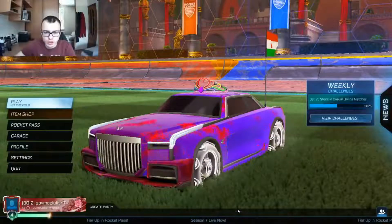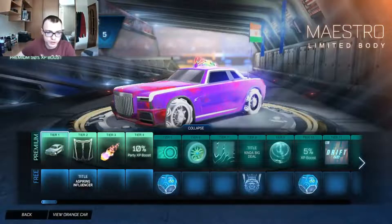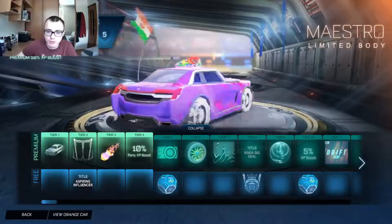Hello guys, yesterday Rocket League's new season started and there is a new battle pass, new items, and new stuff. Let's begin with the Rocket Pass review. The first thing you get in tier 1 when you buy the premium Rocket Pass is this new car, which actually looks really cool. It's called Maestro.